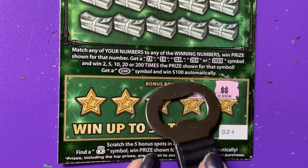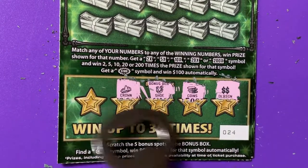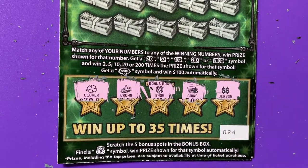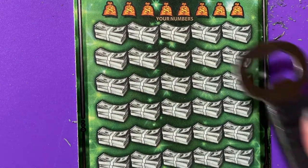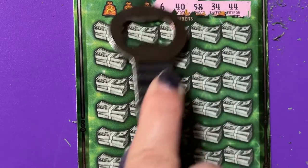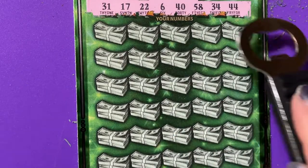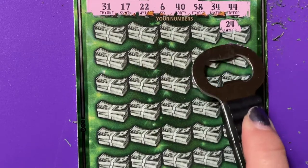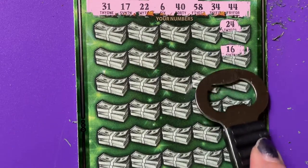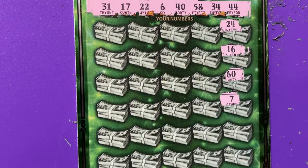Ticket 24 bonus box: double dollar signs, coins, horseshoe, crown, and a clover. Okay — 24, we need 16, I have a 17. 60 — I have a 58. 7 — we have a 6. 41, a 4.